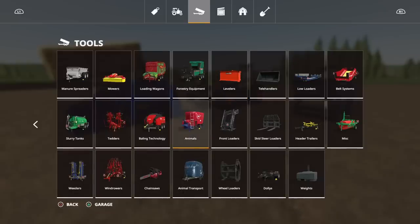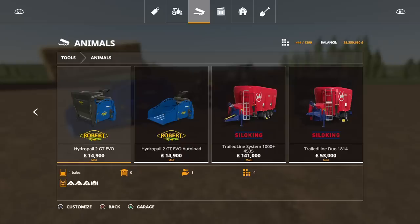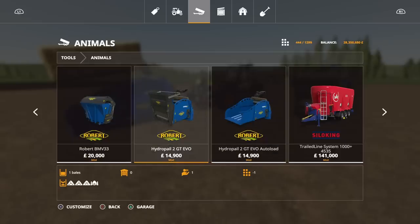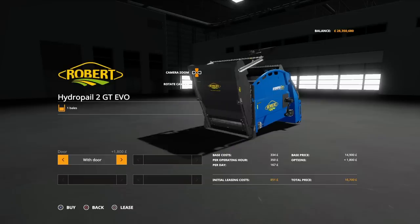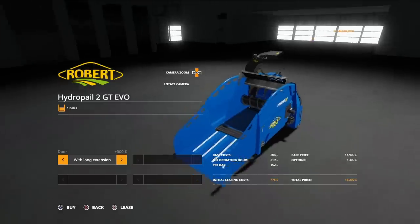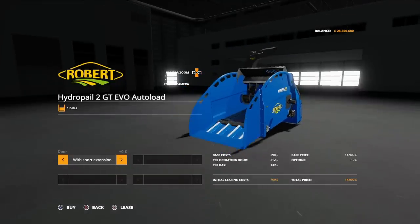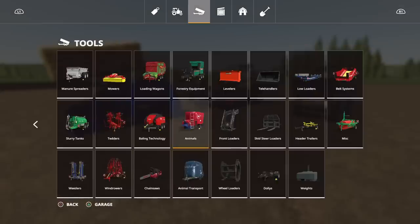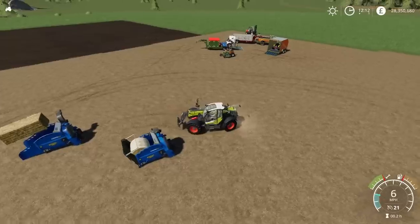These you'll find under Animals. We've got the Hydrapale 2 GT Evo and the autoload version — 18 slots each. The non-autoload can have a short extension, long extension, or door. The door version is predominantly for doing round bales. The autoload just has a short and long extension — it doesn't have a door, and the autoload function won't allow for round bales. There's no colour choice — it is what it is. This is designed to go on telehandlers, with different adapters available.